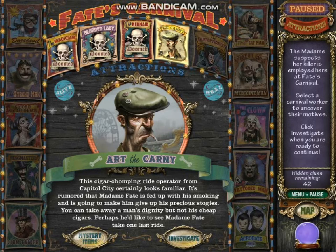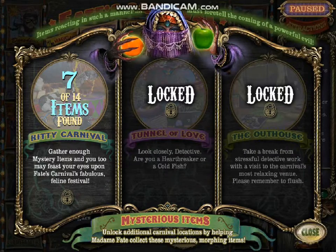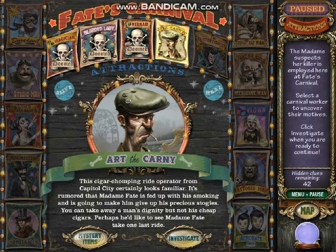Excellent work, detective. Alright, so Marlena is doomed, so now we move on to the Carny Art. This cigar-chomping ride operator from Capital City certainly looks familiar. It's rumored that Madame Fate is fed up with his smoking and is going to make him give up his precious stogies. You can take away a man's dignity, but not his cheap cigars. Perhaps he'd like to see Madame Fate take one last ride. So I only have seven morphing items that I've collected, so we're going to move on into this person. That is going to be the end of this video for today. Thank you guys for watching, and I'll see you all in the next episode.